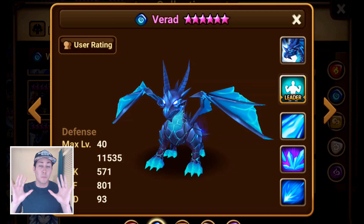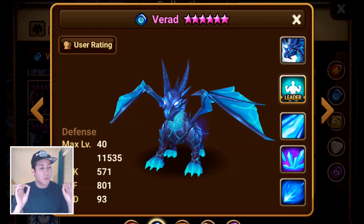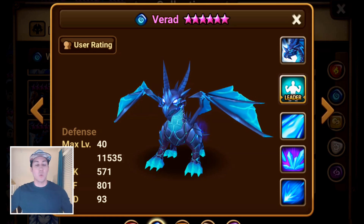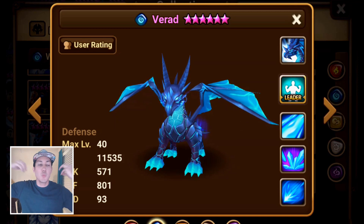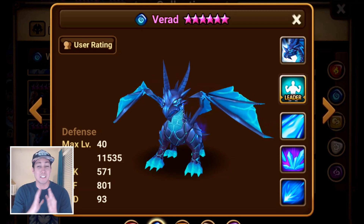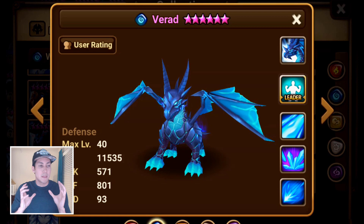Now we're getting into the top three. These next three are your primary carry units — if you have any of them, I recommend you first-pick them every single RTA game, no questions asked, no matter what the opponent has chosen.